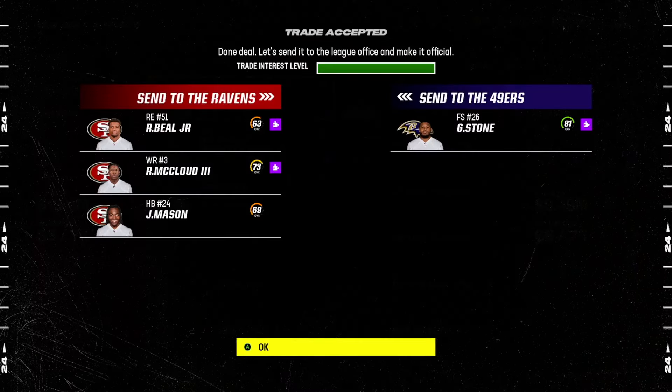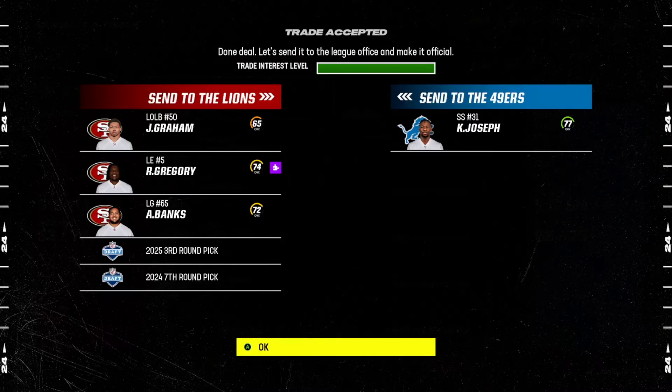Again, crazy trade. Geno Stone's 24 years old, 81 overall. He also progresses very well — not overall-wise, but he usually gets really good abilities. And even if he doesn't progress at all, you're getting 81 overall, 24-year-old, while trading away backups. That D-end probably won't even make it past cuts. Ray Ray McLeod, older receiver, 73 overall. Jordan Mason, just a random running back. You're getting a great safety. Next year's third and a seventh, Randy Gregory and some other no-name low overall players.